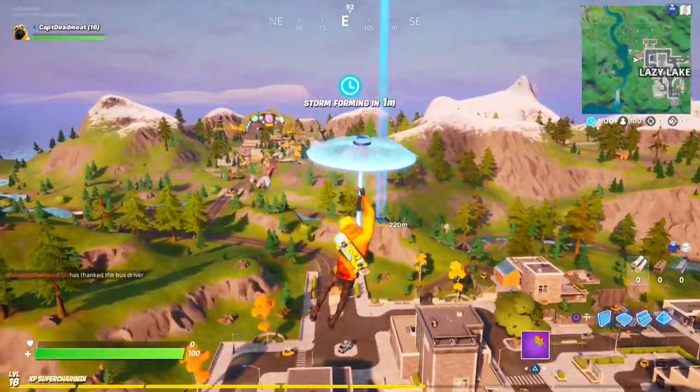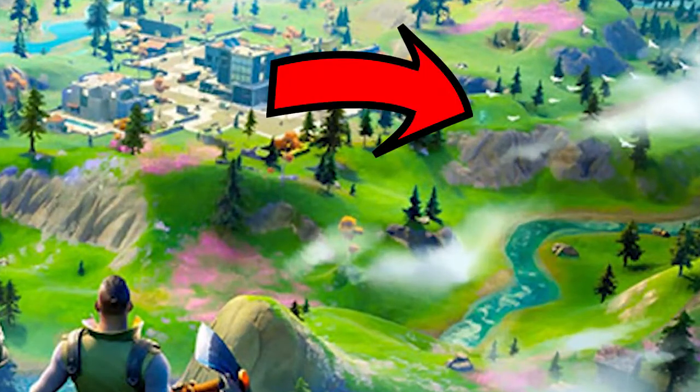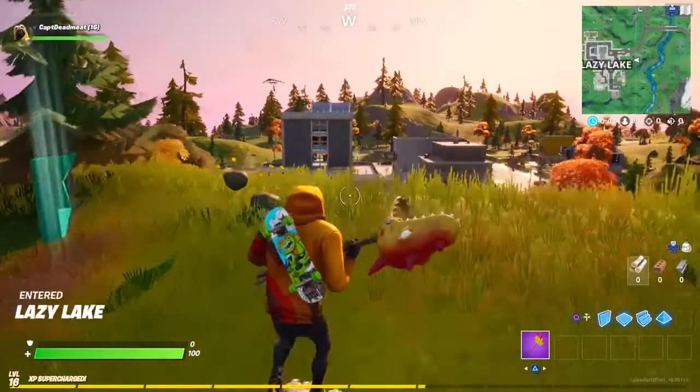So you want to find the letter F. This can be found in the first loading screen. If you open the loading screen and you look just over here on the right hand side, you will see that it is just outside of Lazy Lakes. All you need to do is jump into a game and fly down just outside of Lazy Lake on the rise that overlooks it.